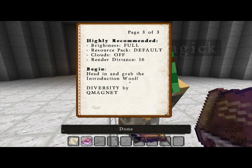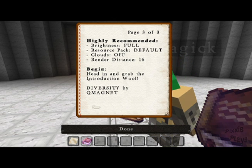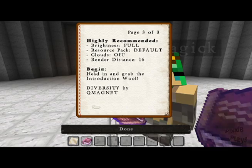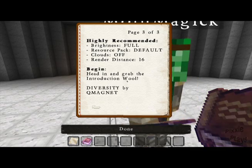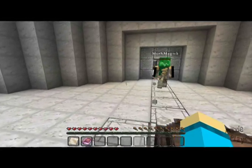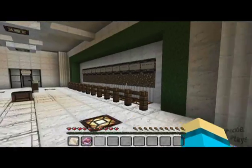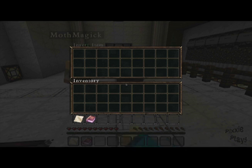Single player: select easy. Highly recommended: brightness full, resource pack default, clouds off, render distance 16. Make sure to grab the introduction wool.